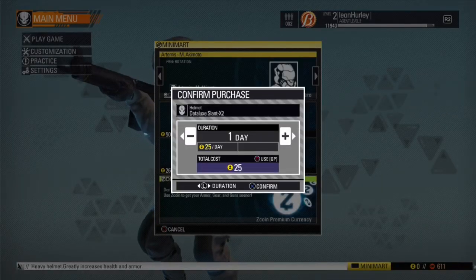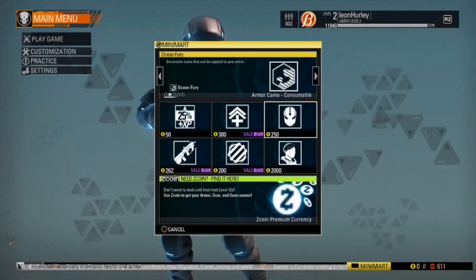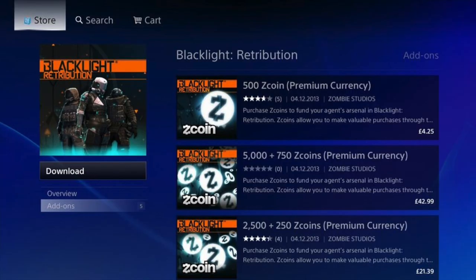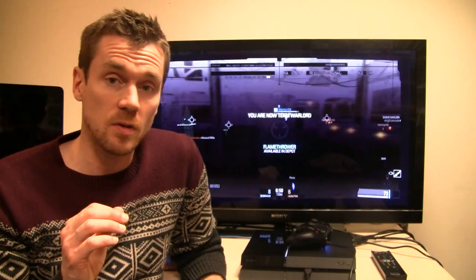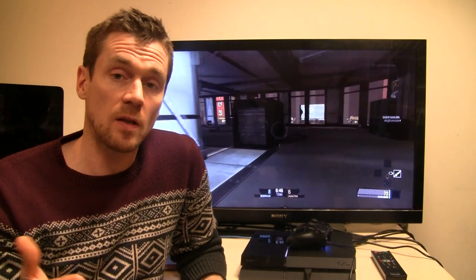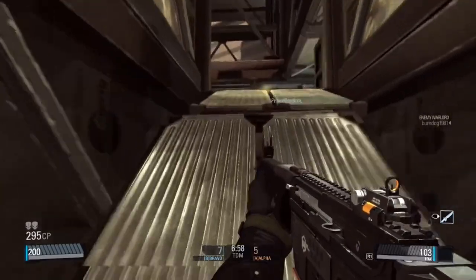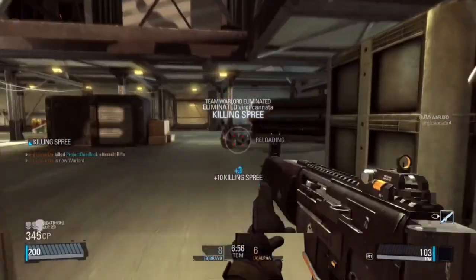You can buy 500 Z Coins for £4.25, which might get you one gun and probably not a lot else. At the top end, £84.99 gets you 2,000 Z Coins, which will keep you well-equipped for a long time. It doesn't have the scale of Battlefield or the gun impact of Killzone, but for a free shooter it's a really good prospect and really good fun.